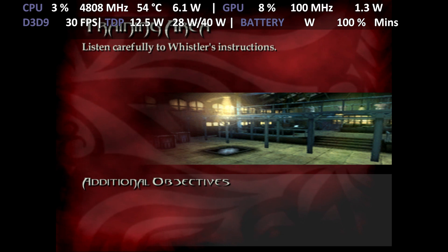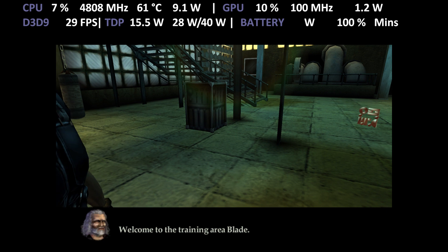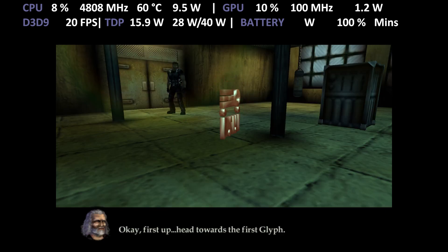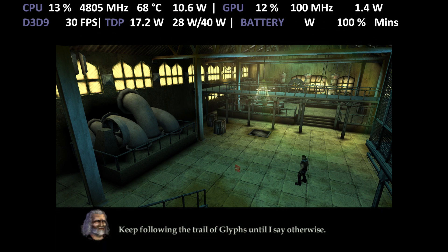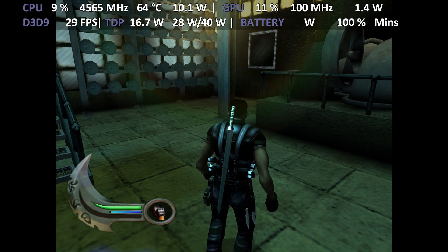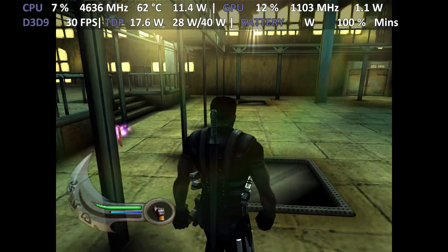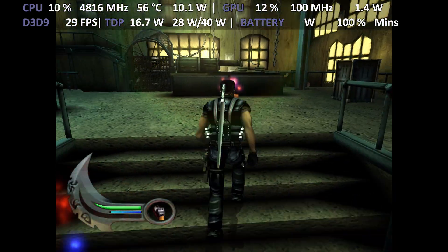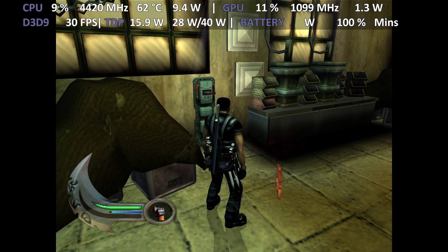Listen carefully to Whistler's instructions. Welcome to the training area, Blade. First up, head towards the first glyph. Push the left thumbstick. Now I want you to go to the next one. Keep following the trail of glyphs until I say otherwise. Good work, Blade.